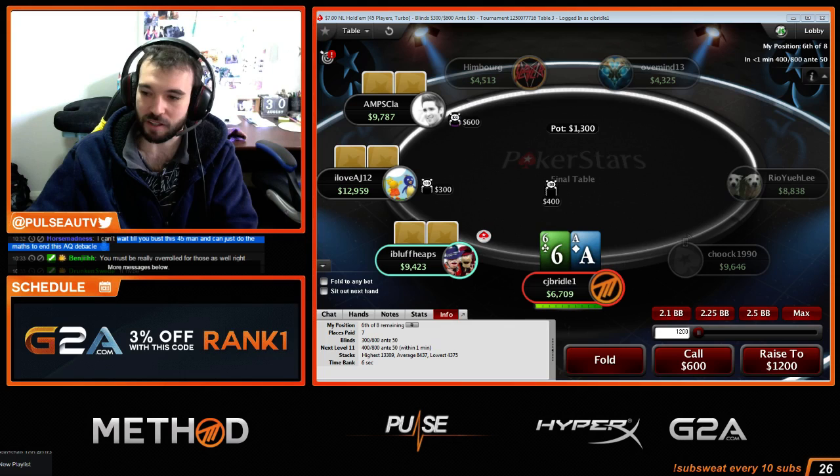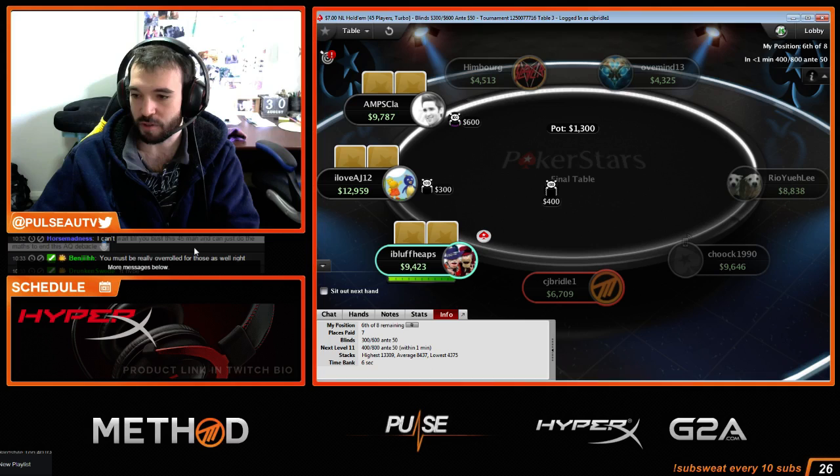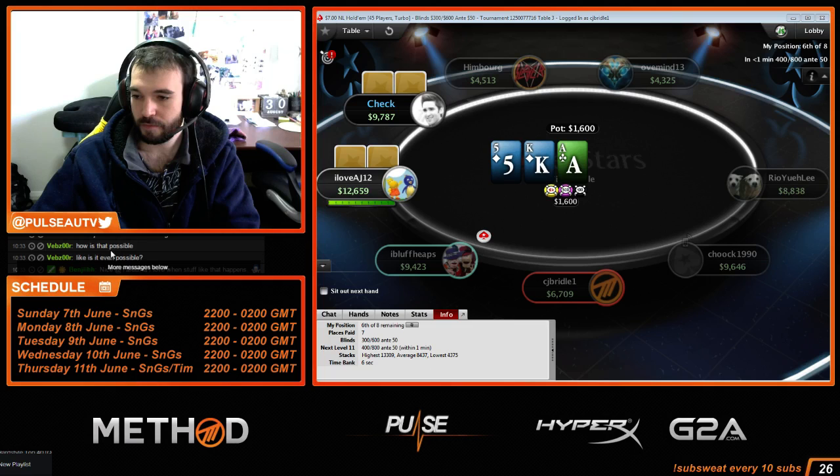Can't wait to do the math to end this Ace-Queen debacle. Strongfold already did the math himself, but I'll show you guys how to do it. I actually think this is a fold on the bubble because there's two shorter stacks and we have 11 big blinds — easy fold, in my opinion. If it was not the bubble, in the money, I think that's a push.